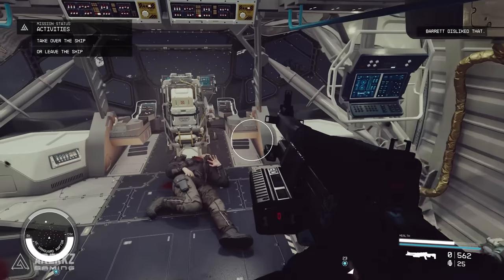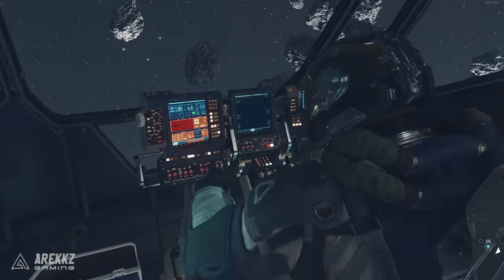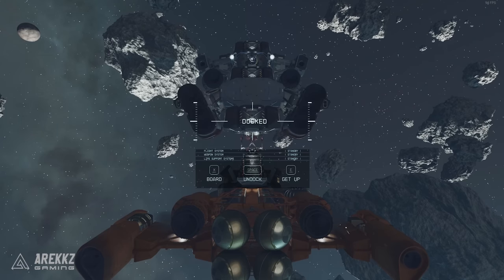After every crew member is defeated, enter the pilot seat to take over their ship. Now technically the ship is yours and you can grav jump or land to make it your home ship.